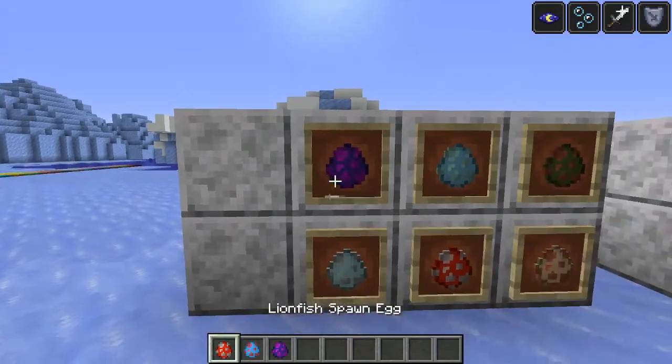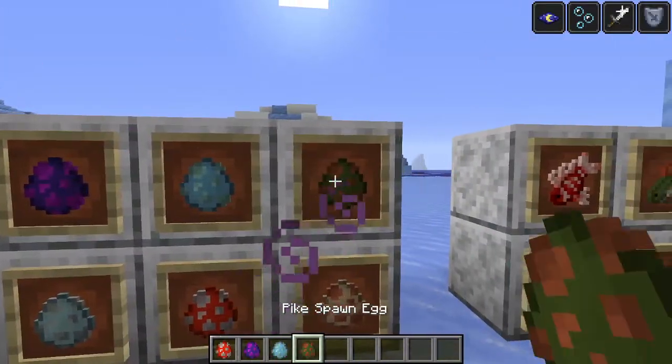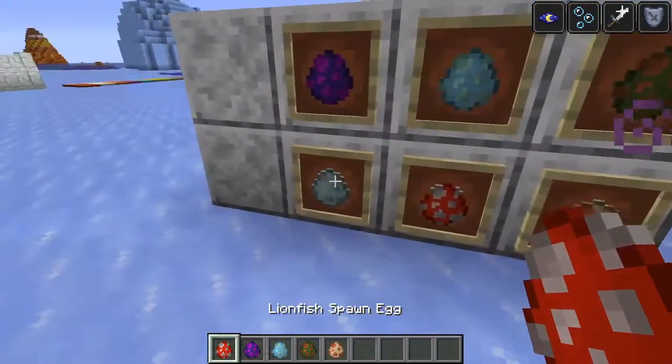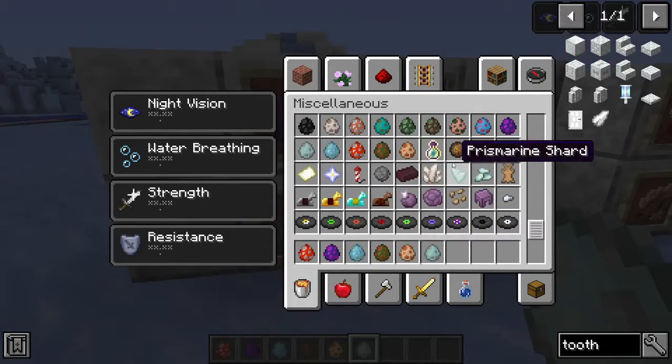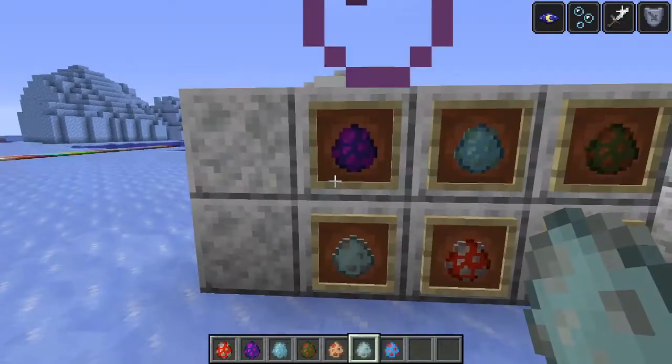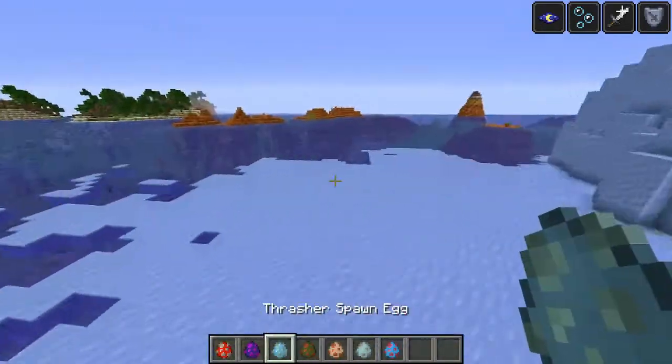There's the lionfish spawn egg, flare spawn egg, thrasher spawn egg, pike spawn egg, nautilus spawn egg, and great thrasher spawn egg. I think I missed the jellyfish spawn egg — sorry. So these are all the different new mobs and I'm going to show you all of them.